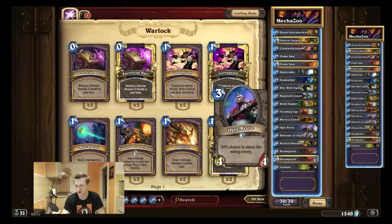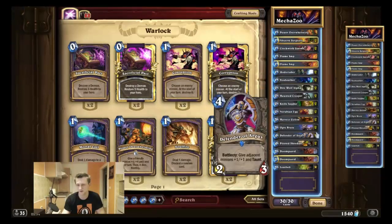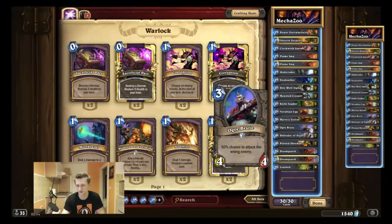I'm testing Ogre Brute. I'm not sure if I'll keep this card, but it has 4/4 stats for 3 mana which is ridiculously strong. If you miss your opponent and go face it's most of the time not even too bad. And if you play Defender of Argus the following turn to buff it to a 5/5 taunt, your opponent has to deal with it anyway, so it's a very nice card.